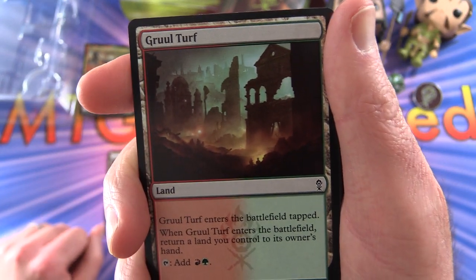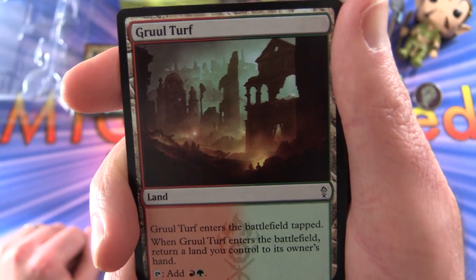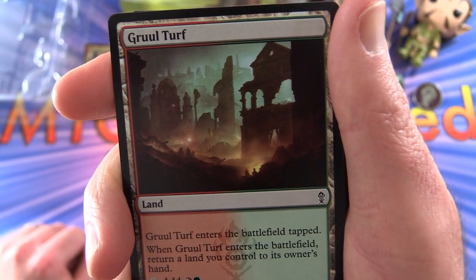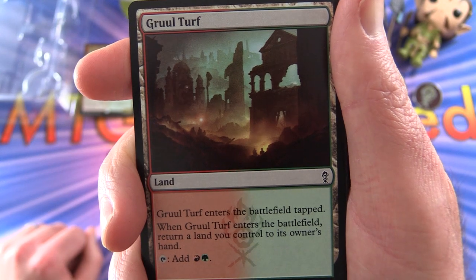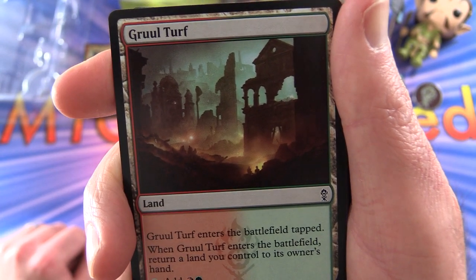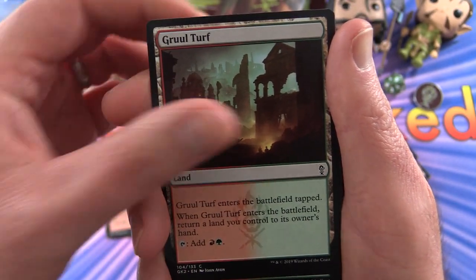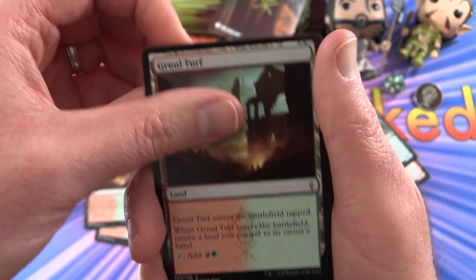Oh, here's a new one — Gruul Turf. Enters the battlefield tapped. When it enters the battlefield, return a land you control to its owner's hand. So you're just getting a land back — interesting. So we're probably going to get four of those.